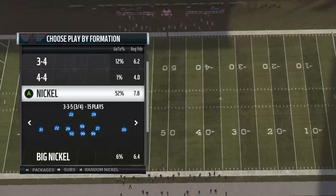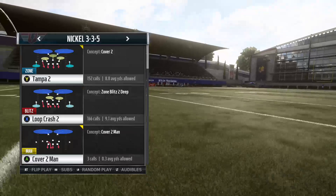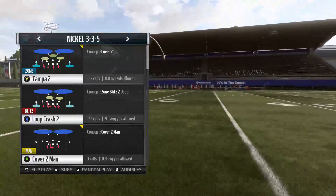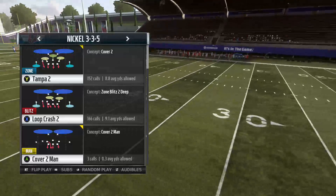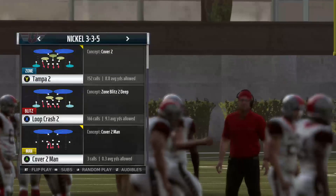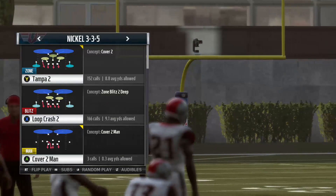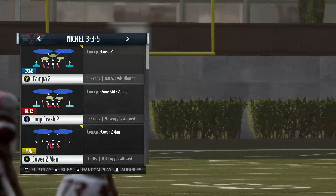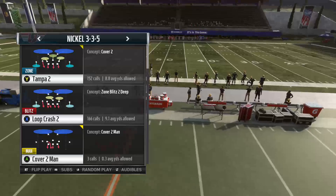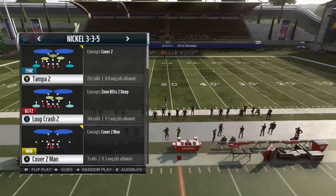3-3-5, man zone — you're doubling the man. You'll come out like a Tampa 2 and you'll double. Whatever side the blitz is coming from is where you're going to double the guys, and you'll leave your best cornerback on the receiver leaving him one-on-one. Everybody else is going to be doubled up. Backside, you're going to have your right outside linebacker — looking at the 3-3-5 — away from the blitz, drop him in the deep blue zone.